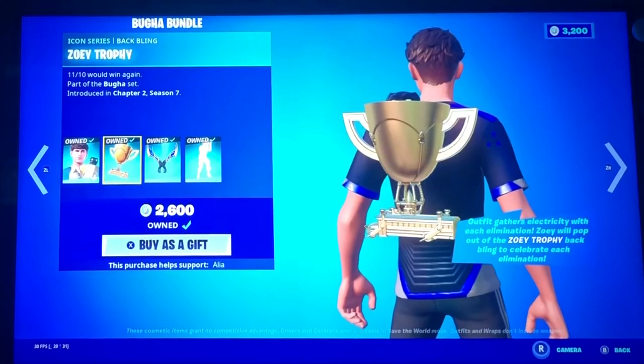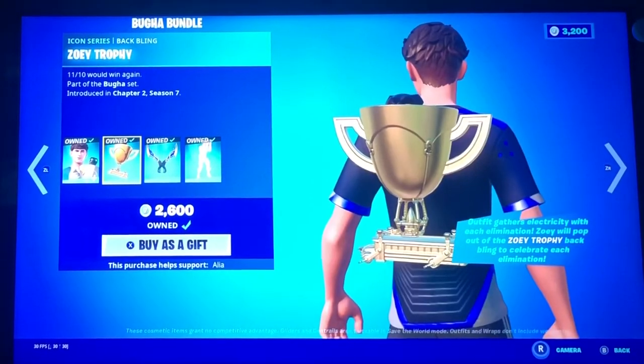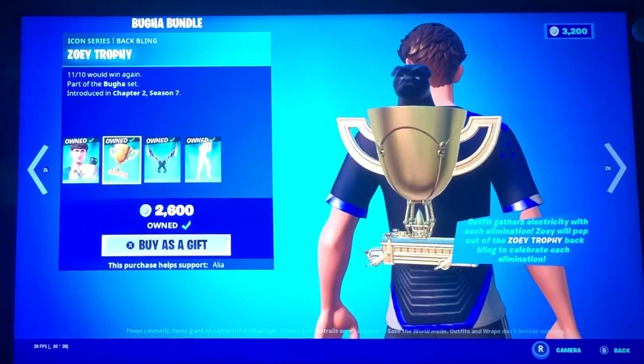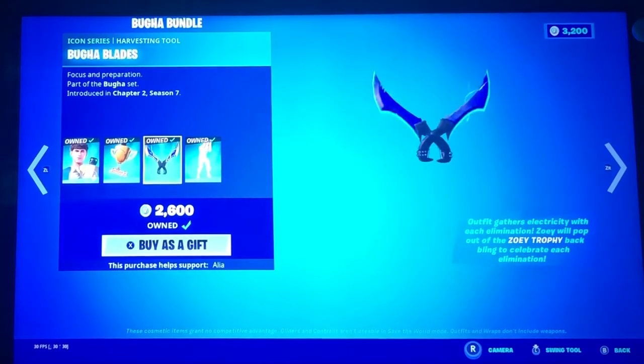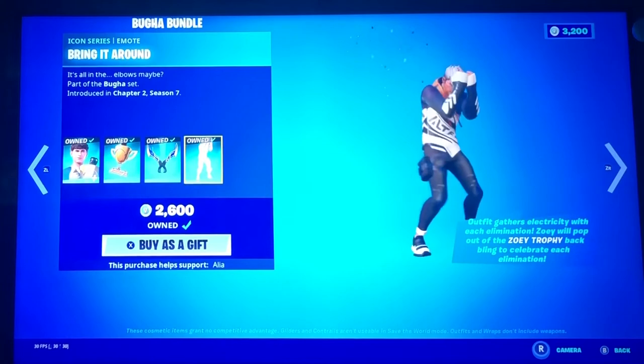We have the Zoe trophy. You see the little dog inside of the trophy right there, peeking its eyes out — so cute. We have Booga blades. These are some dualies. Wow. And then bring it around.